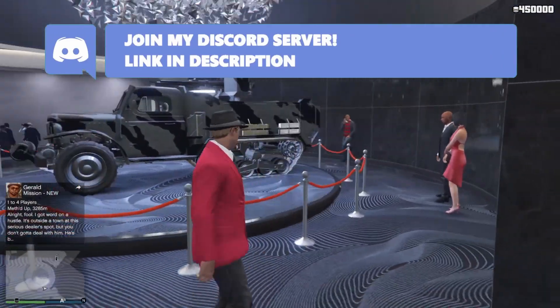Moving on to the discounts: at the Maze Bank you've got discounts on hangars. Until next Thursday, you get 40% off on all hangars and 40% off on renovations for the hangars. So if you're looking to spend money on that, enjoy this week to do so — there's a lot of discount there.